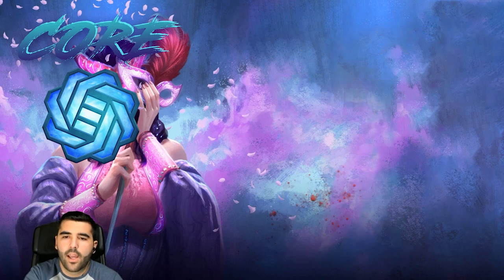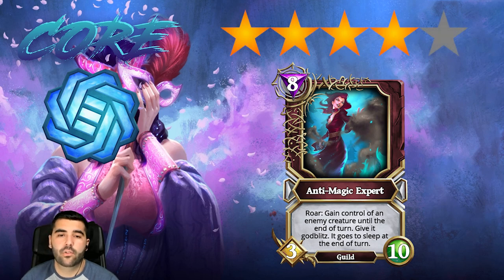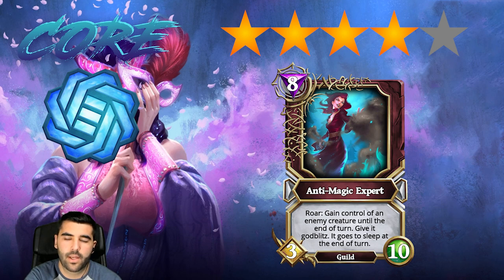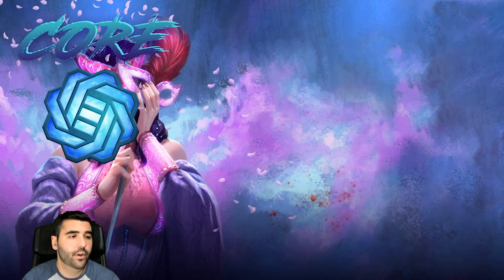Then we have Anti-Magic Expert, where you gain control of an enemy creature and give it Goblets. This can work as a finisher or as a trade — it's a really good card with a really good stat line at three-ten. Four stars. It lets you do the same thing as Umber Arrow where you take a big opponent creature and trade it against another big creature, killing both of them, and then you put a three-ten on the board for the following turns.